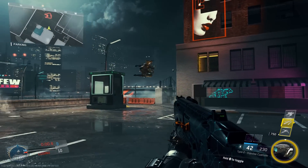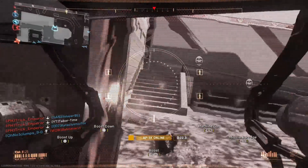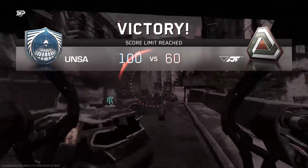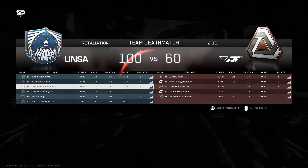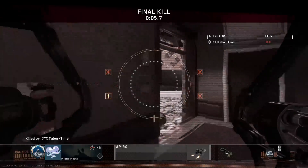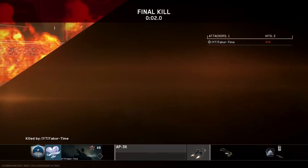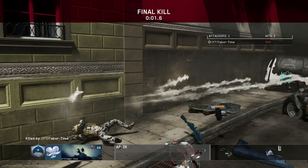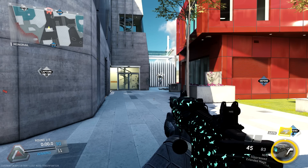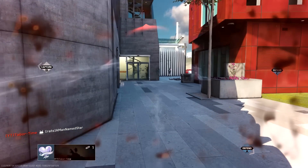Now despite there being no theater mode to make nice montages using this secret technique, if you happen to get a final kill with the Apex and the kill happens to be with one of the missiles, a third-person cinematic sequence happens briefly. So if anyone's feeling creative, I challenge you to get a final kill using the barrel roll with a missile — you should see the barrel roll in third person, which would be absolutely amazing. Feel free to send such clips to me on my Twitter at StonewallTabor. You can also find a link in the description.